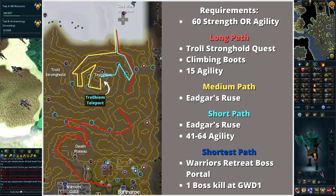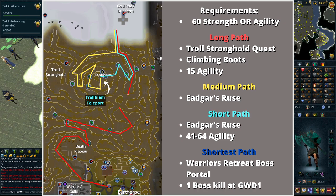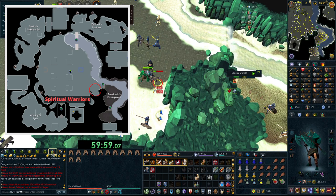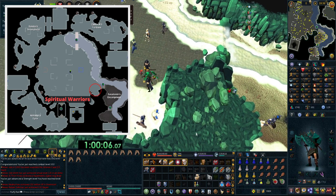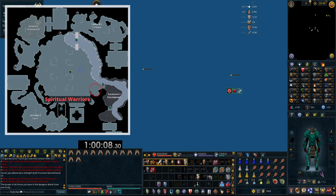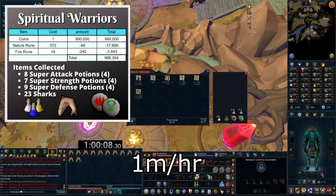To get to the spiritual warriors, you need to get to God Wars Dungeon 1. If you can't use the Warrior's Retreat boss portal, you'll need to teleport to Trollheim or run up to the mountain using climbing boots. The best place to fight the spiritual warriors is southeast, right before the agility shortcut to the Saradomin encampment. As you fight, you'll get all sorts of salvage to alch. They can also drop super defence, attack, and strength potions — drink them as you use them and store the rest. I typically combine all three-dose potions into four doses to save space. After a little over an hour, I made just under 1 mil, plus I walked away with over 20 sharks and super potions.